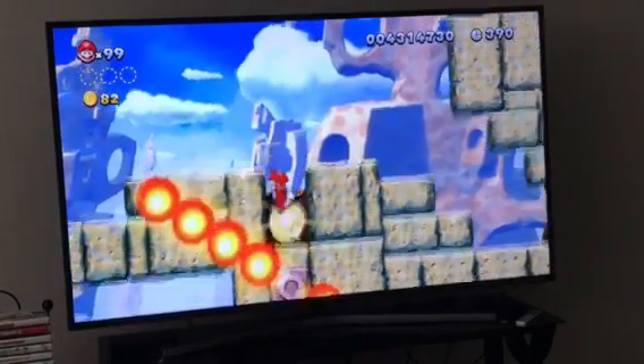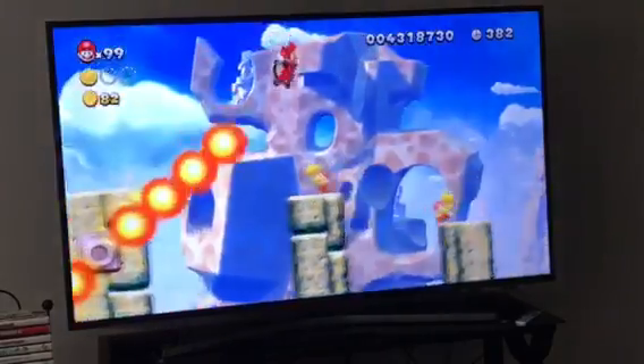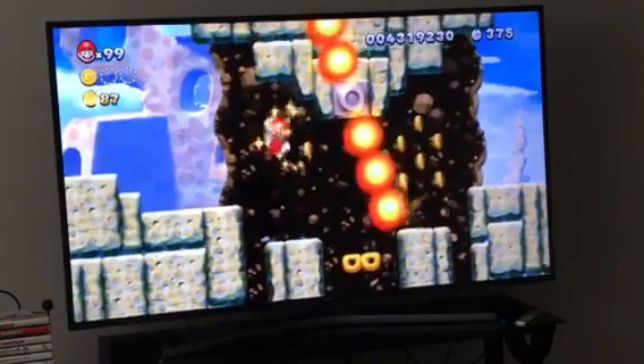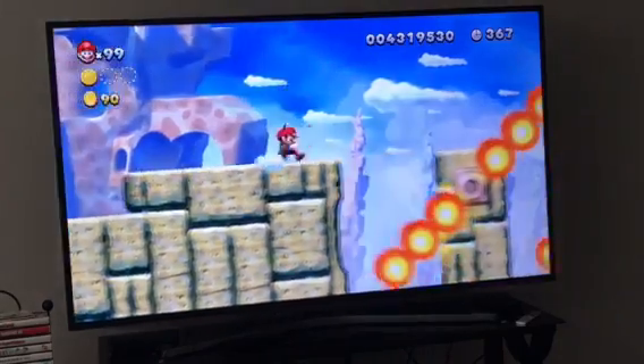Okay, first star coin, pretty easy. It's right there. Glide across easily with a squirrel suit right here. You might want to use the squirrel suit for this level, because without it, it can be a little bit tricky.